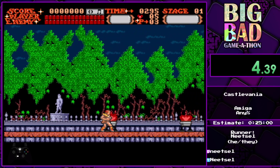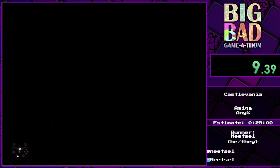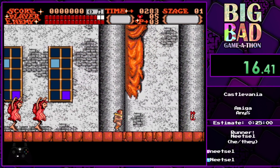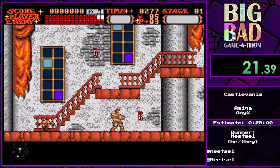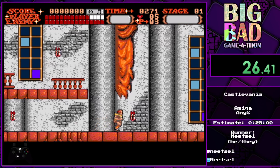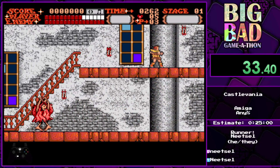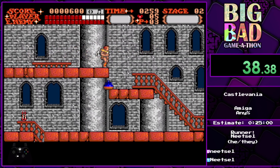So, Castlevania for Amiga — these games are pretty interesting. All the versions have their own weird jank and weird mechanics. Very weird ghouls. Right away you can see that the art is a choice, I would say. Basically, every enemy in this game was redesigned in some weird way. So far those are pretty tame, but some of the bosses look pretty amazing later on.